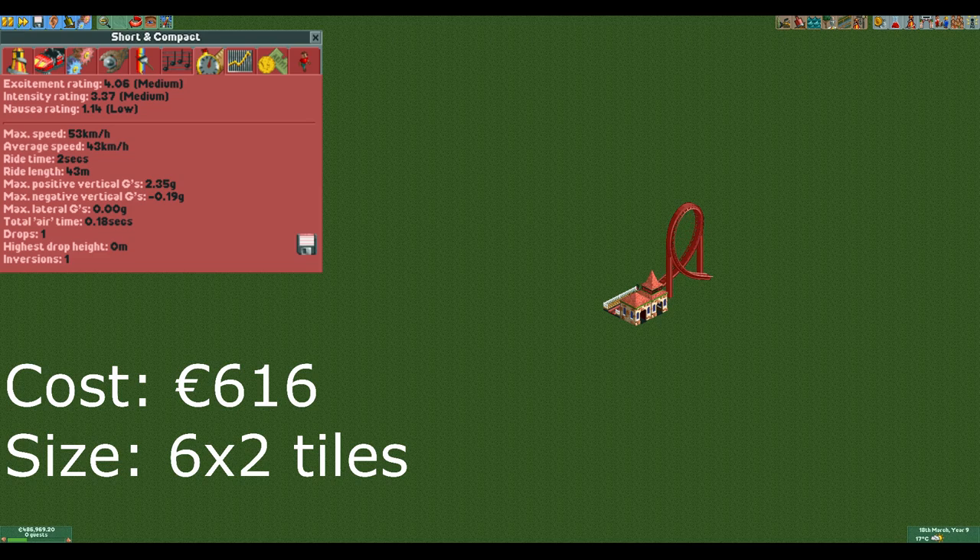This coaster is absolutely fantastic if you need to add a lot of rides and don't have much space or much money. It makes a lot of money compared to its cost and is absolutely tiny. The downsides are that it has a very limited throughput, low stats, and can't make a lot of money in the long run.